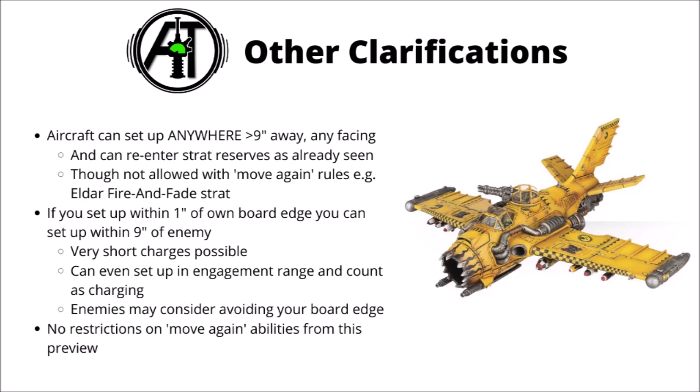They've also fixed situations like Fire and Fade for Eldar, which had silly situations where Eldar planes could both shoot and then fly off the board in the same turn. Furthermore, if you set up your own models within 1 inch of your own board edge — which I suspect means any edge within your deployment zone — you can completely break the 9-inch rule. If enemy units are really close to your board edge, you could actually start in combat with them and count as having made a charge, which could certainly disincentivise opponents from jumping into your deployment zone.